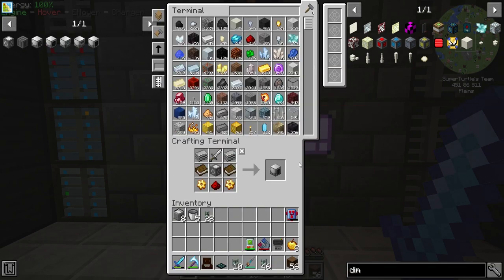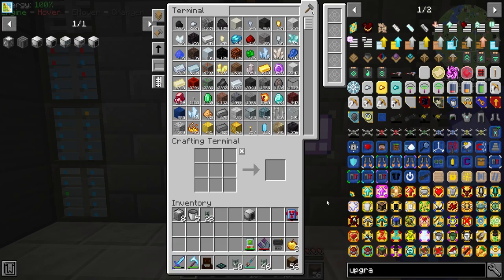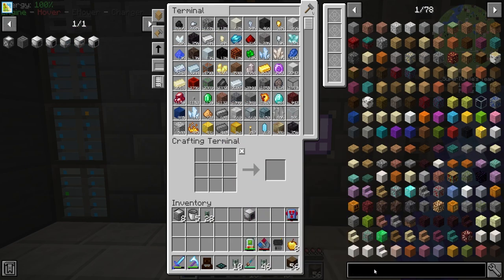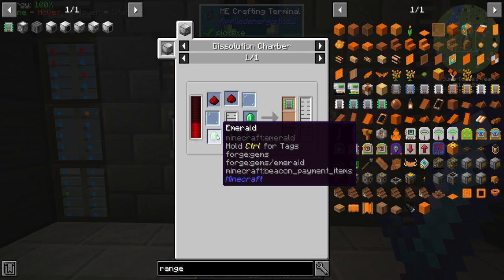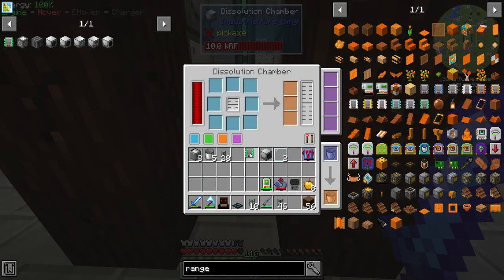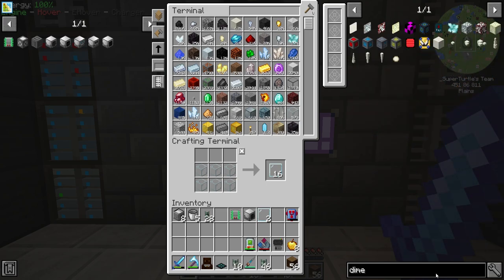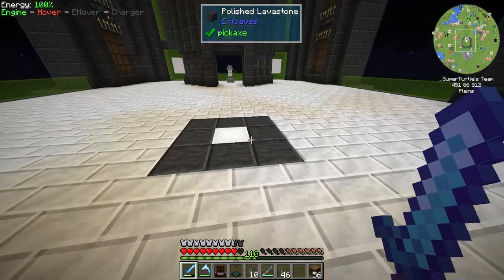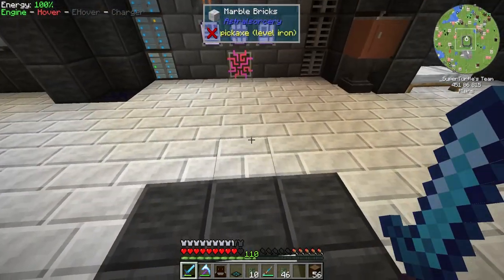The mob crusher is good to go, but it only does one block in front of it like the mob slaughter factory, so we need a range upgrade from the dissolution chamber. Looking up range — we'll go big and make the emerald one, which requires four emeralds, latex, glass panes, and two redstone — not expensive at all. We've got the range add-on. Now we'll make one more dimensional cell and we'll be switching to a different wireless power setup shortly.